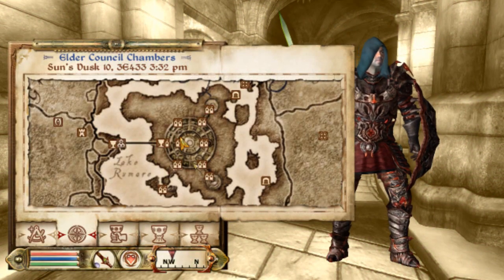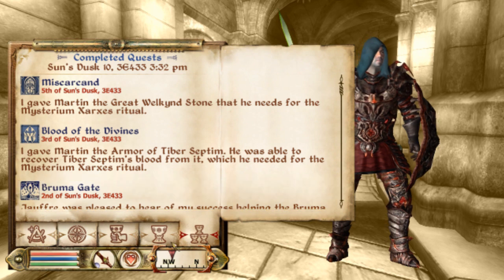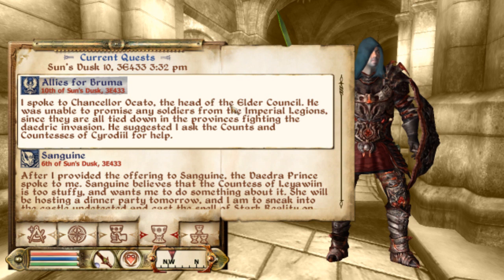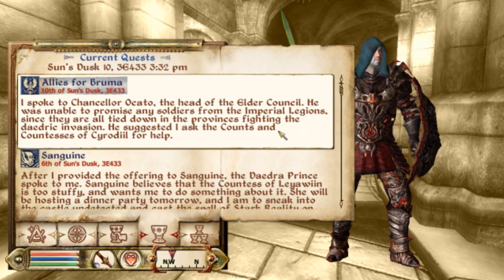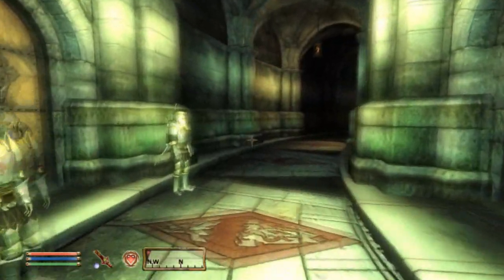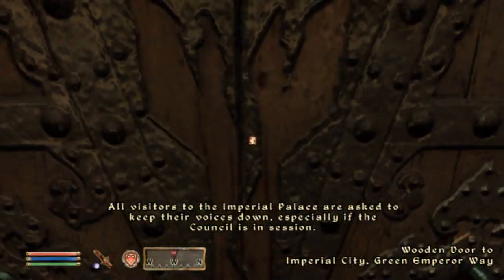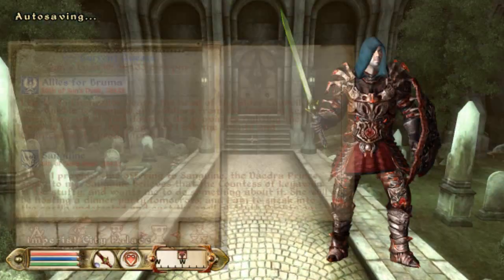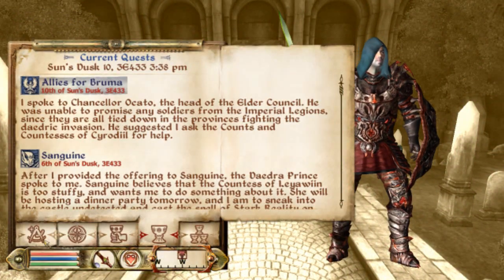The quest update says I spoke to Chancellor Lucata, the head of the Elder Council. He was unable to promise any soldiers from the Imperial Legions since they are all tied down in the provinces fighting the Daedric invasion. He suggested I ask the Counts and Countesses of Cyrodiil for help — which is exactly what I have been doing. I'm not getting any help from the Imperial City.